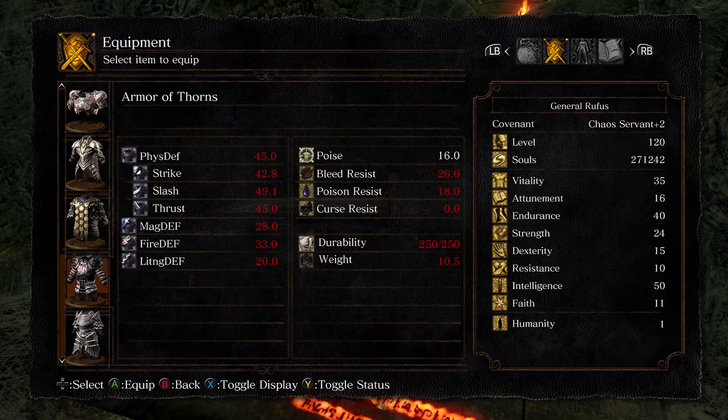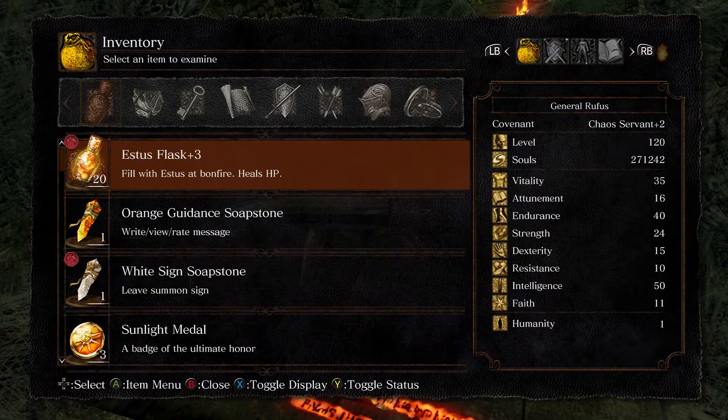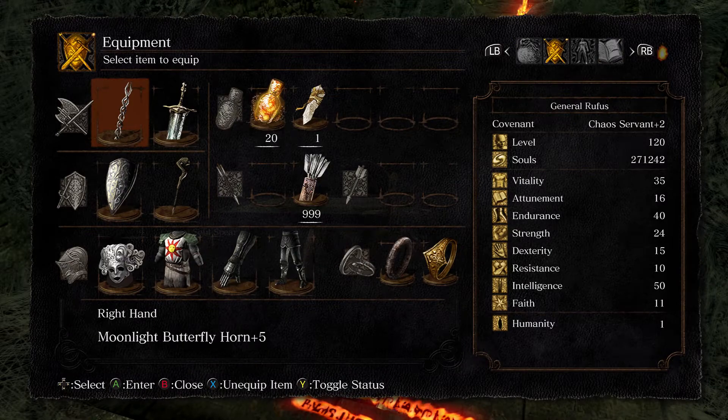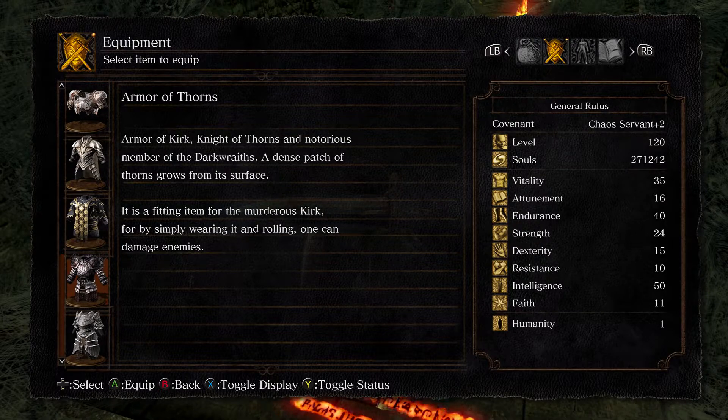Each of these armor pieces adds to a special effect — each piece gives you roll damage, which is the only armor in the game to do it. The description says it's a fitting item for the murderous Kirk: by simply wearing it and rolling, one can damage enemies. So if you're a fan of the roll attack — which is pretty good with the Moonlight Greatsword or really any greatsword — you can roll into enemies and follow up with an R1.